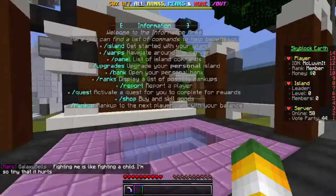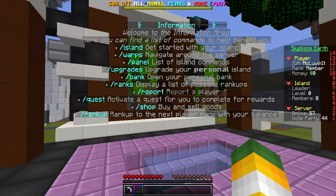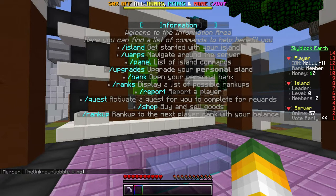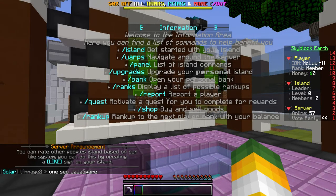Let's go over the information board. We've got the warps, the island stuff panel for a list of island commands, upgrades where you can upgrade your generators, how many people you can have, the amount of room you have, all that kind of stuff, personal banks apparently, and then one of the biggest things ever — quests.